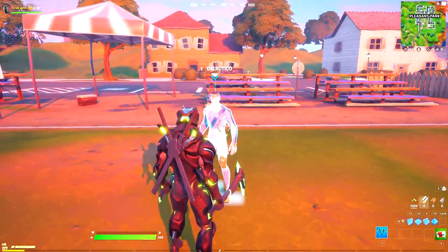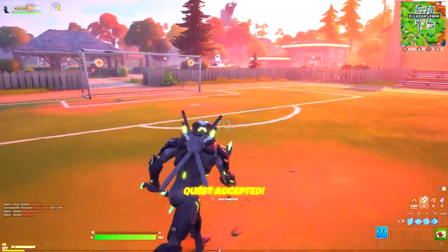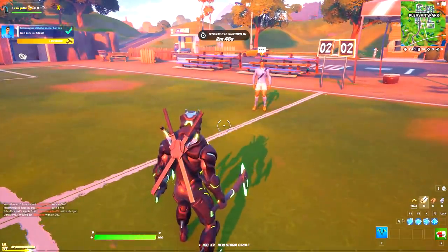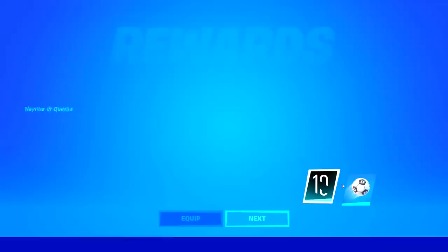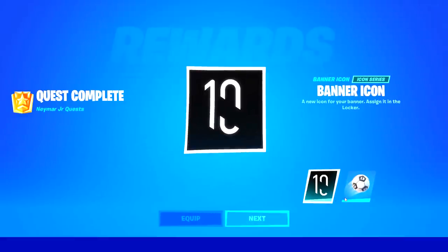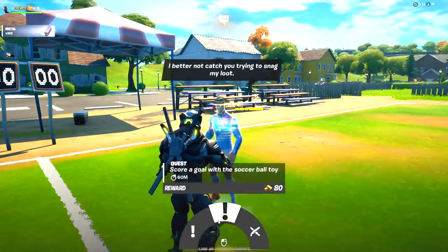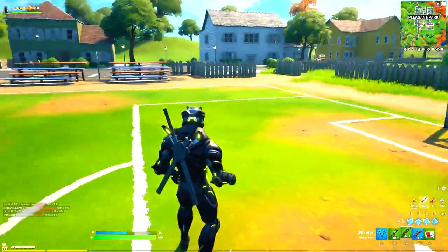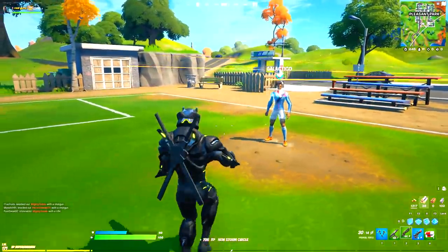The task from boss Galactica is to travel distance on foot and score a goal with the soccer ball toy. Get the toy out and score a goal to complete one of his challenges and earn 80 bars. Complete another task from him and you'll unlock another free reward — a banner icon and the soccer toy. We'll equip all of these and then move on to the next challenge, which unlocks a loading screen.